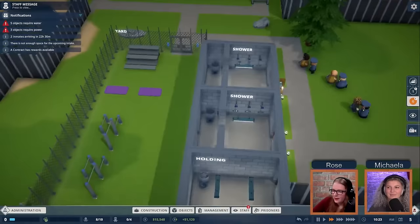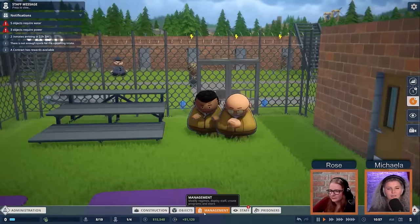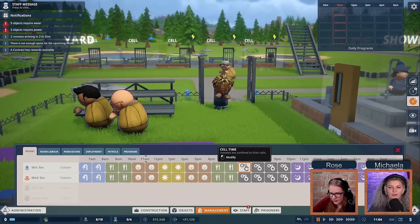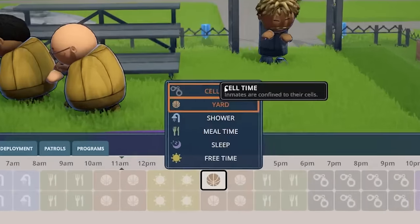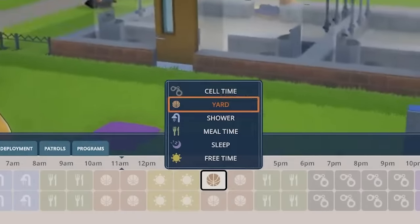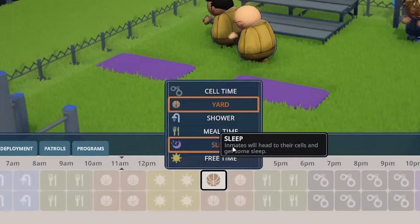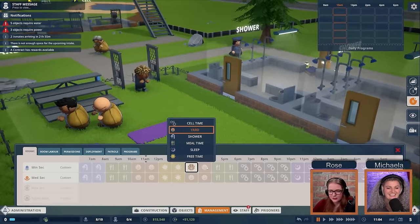Inmates are arriving and being escorted — they look cute! The schedule has a lot of yard time, so we'll adjust it. The regime options include: cell time where they're locked in their cell, yard time, shower time, meal time, sleep where they're back in their cell, and free time where they can do whatever they want as long as they stay out of staff areas.